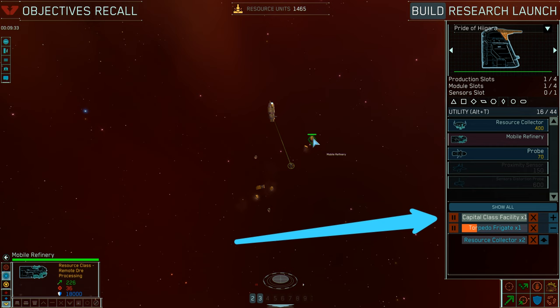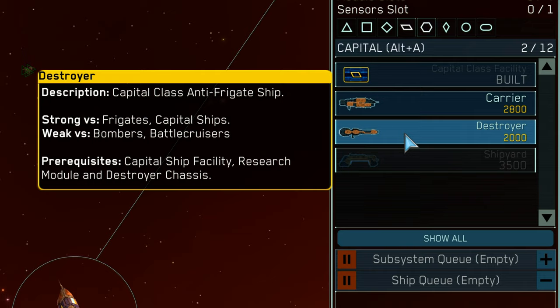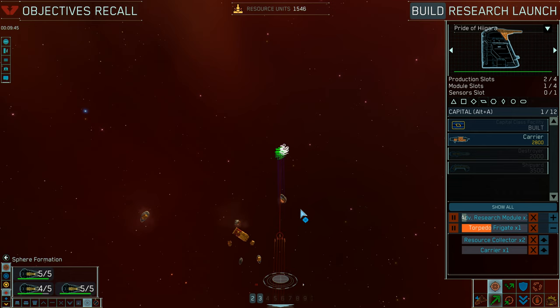At this point my capital class facility is ready on my mothership and I start building a second carrier. I need it because once I start constructing destroyers at my mothership — which takes a long time — I will need new production capacity for other types of ships. In the meantime my interceptors reach the enemy secondary resource collection operation, and just as expected my opponent has a ready force of interceptors guarding it with even more on the way.